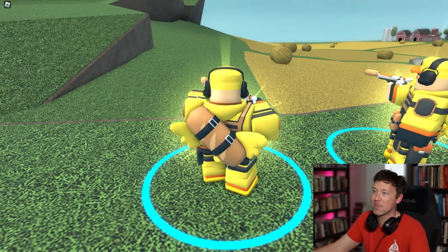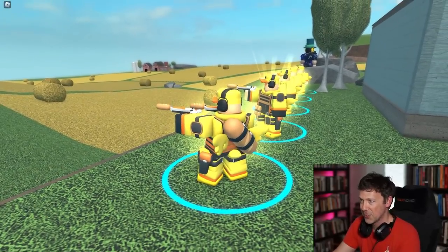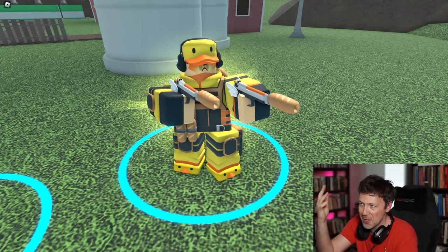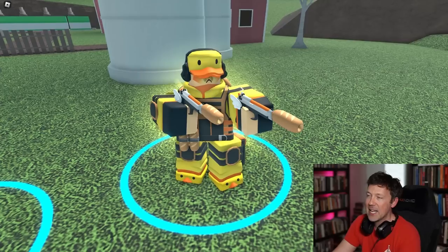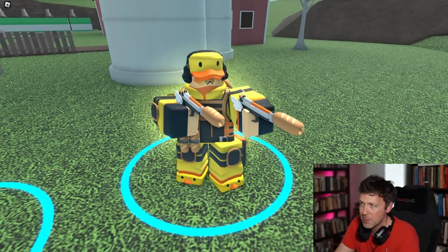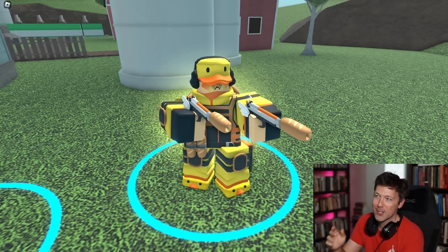Everybody knows ducks love bread. Max level, level four ducky scout has a big piece of bread on his back - that's hilarious. He's got the double ducky silenced guns using bread, it's so genius. He's now pulled his shirt up over his face so you don't recognize him after the crime has been committed. The scout is just going to stick with the duck hat.